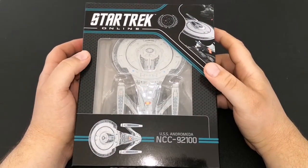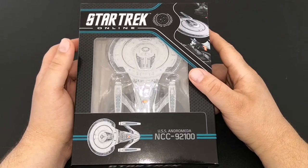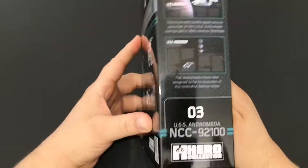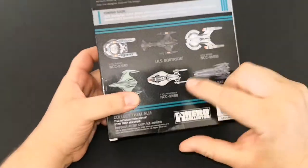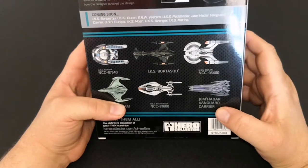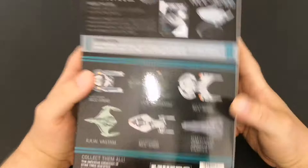Hello and welcome to the Nexus for another Star Trek Online Starship Collection ship, the USS Andromeda NCC 92100. It's issue number three. Some nice ships on the back: the Pathfinder, Europa, Buran, Jem'Hadar Cruiser, a Romulan one, and a Klingon one.